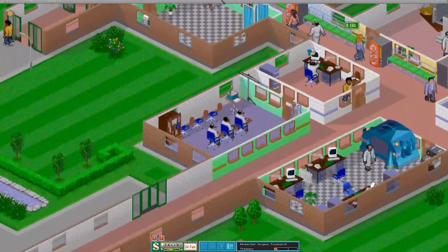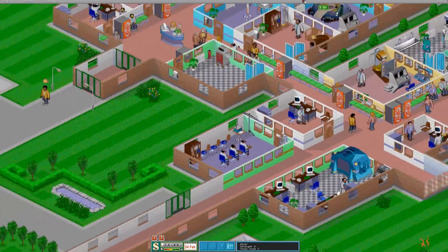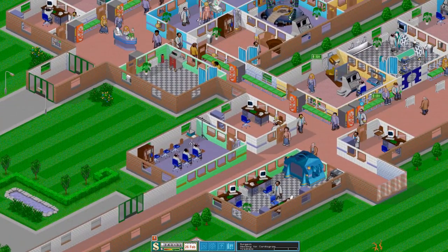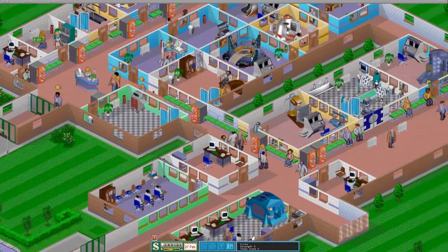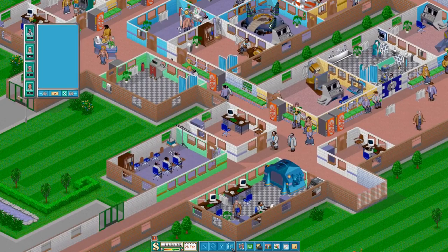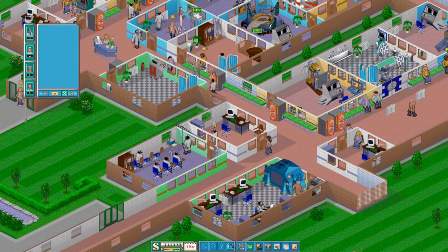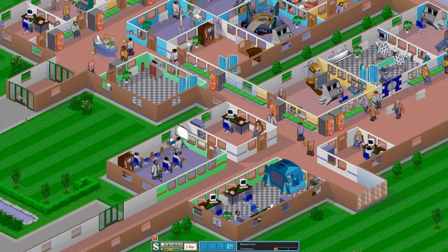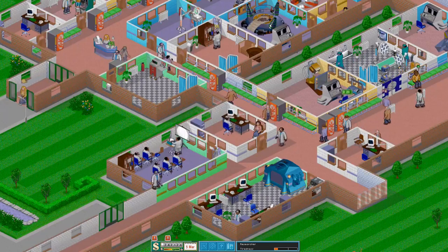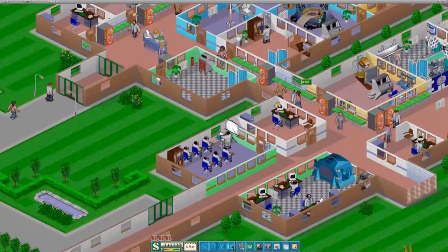As you can see in here, the trainer's gone walkabouts, but we've got researcher, surgeon, psychiatrist. So the actual guy doing the training - where is he? There he is. Consultant, researcher, surgeon, psychiatrist - he's training them up in everything. So I'm keeping on buying these cheap $75 doctors, and as soon as they get trained up, then they're out in the workplace.